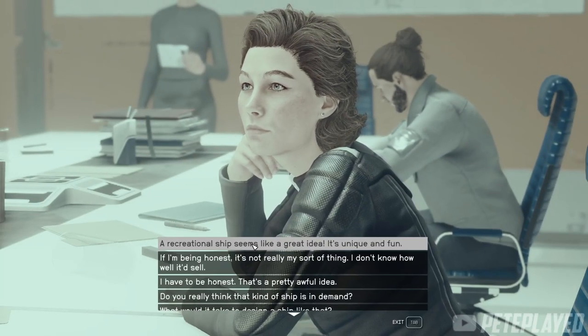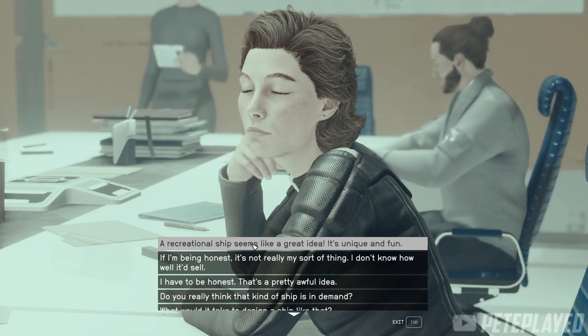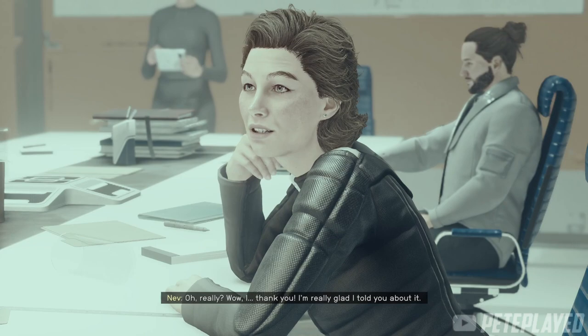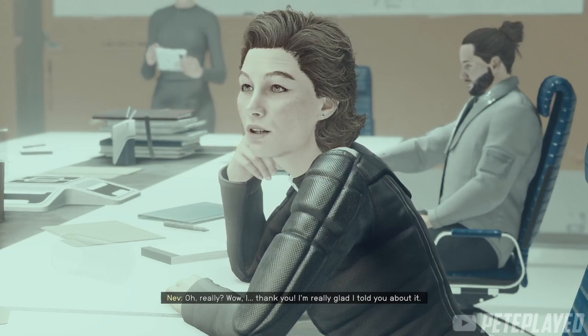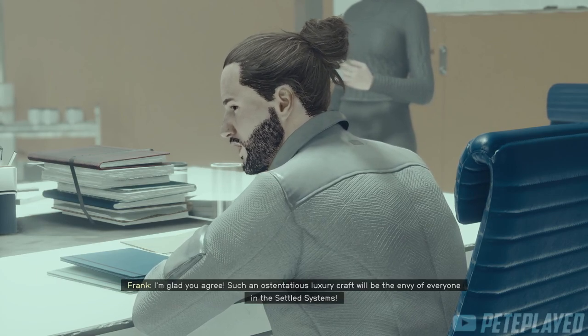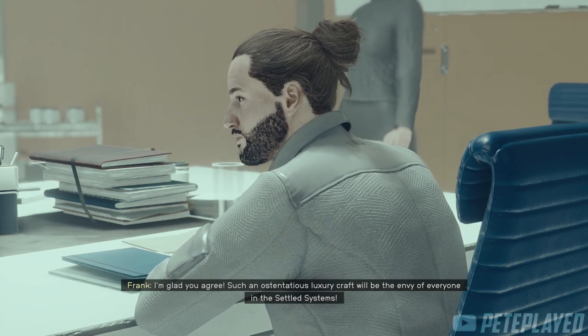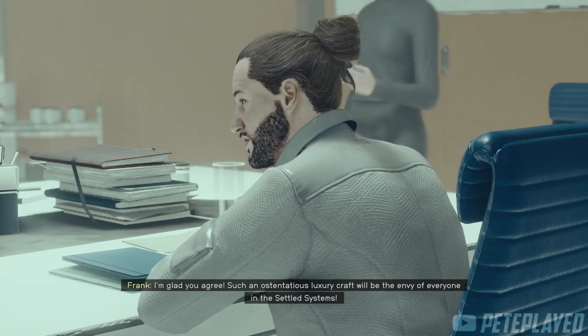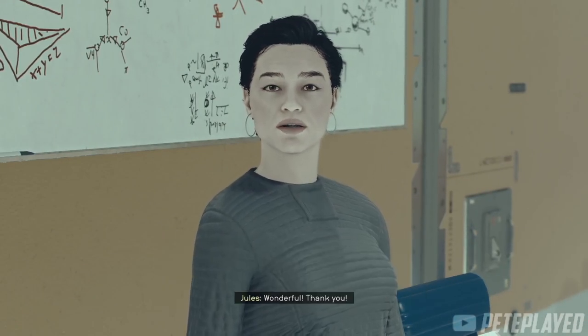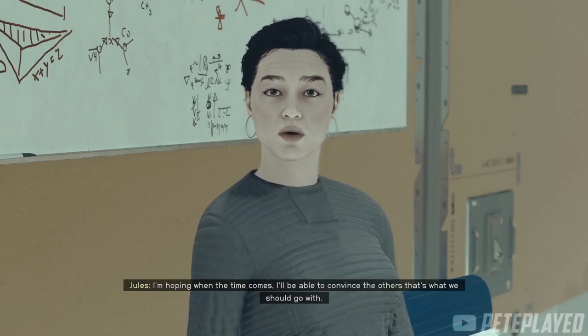Next up is Nev — you basically just have to agree with his choice. Next is Frank — same thing, just agree with him and give positive feedback. And finally Jules again — just like her idea and that's it.